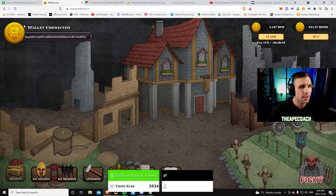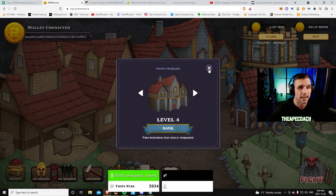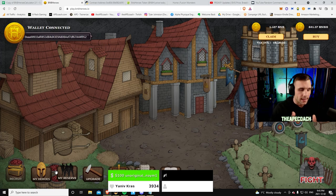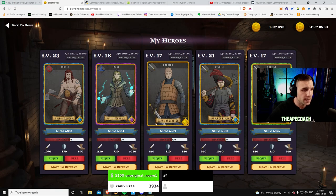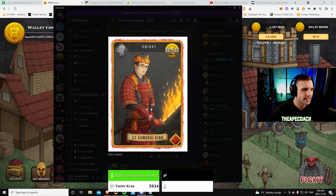Here we are in BNB Heroes — you can see I've got all of the buildings fully maxed out and fully upgraded. That upgrades all the stats on your heroes, gives you better attack, defense, and speed, makes it quicker to level up, and the inn allows you to hold the full five heroes. One additional thing: if you have all your buildings maxed out to level four, you can get a special NFT that was just announced.